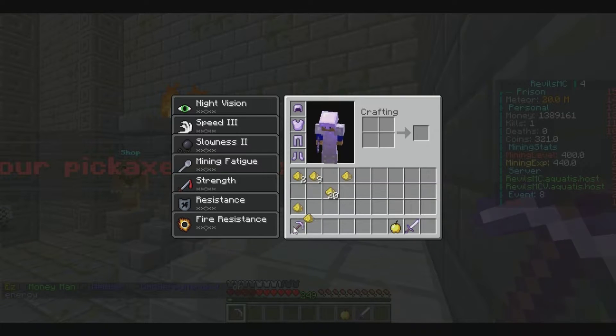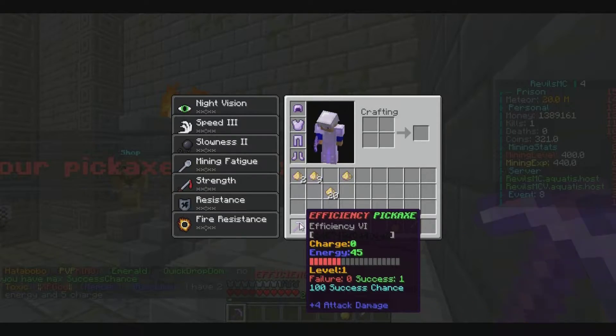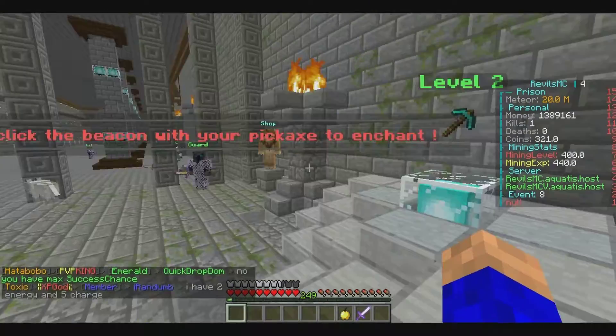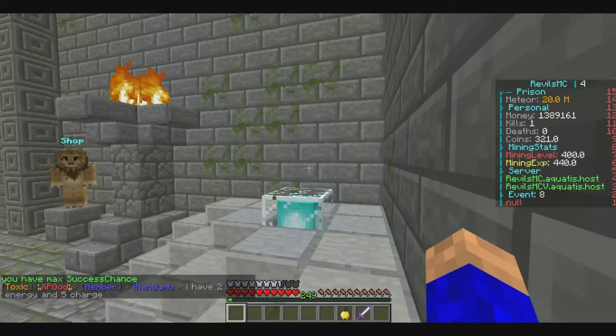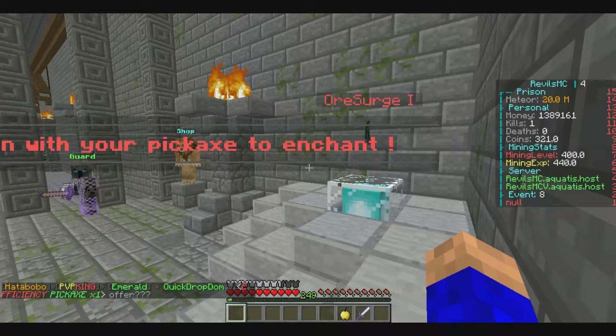Efficiency — literally cannot get a better thing. We only need two percent here — that's crazy good luck. It was efficiency and now it's efficiency six. That is super OP. Now we just need some haste and we're gonna be really good, or a surge — that's an okay one.